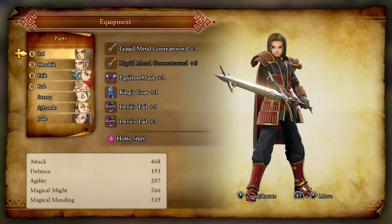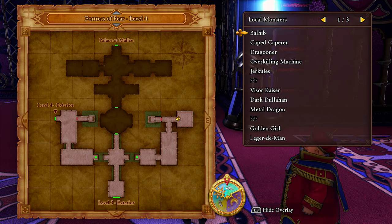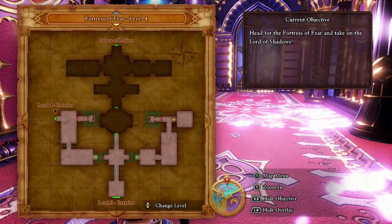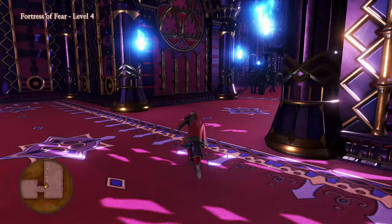But for the moment I'm not going to be bothering with it. Do I care about this guy at all? He doesn't have anything I really care about. Oh wow, we found everything here so far except for the rares — nice. Great Dragon — Dragon Hides, Staff of Resurrection. By the way, that only casts Zing, not Kuzzing, sadly. Stats-wise it's pretty good, but it casts Zing. So oh well.